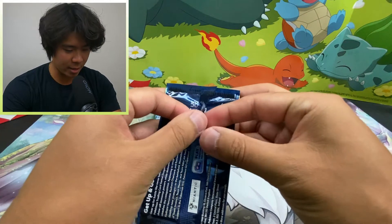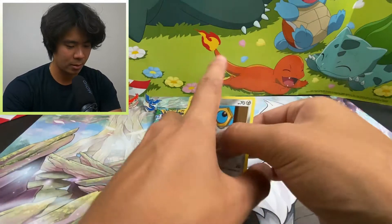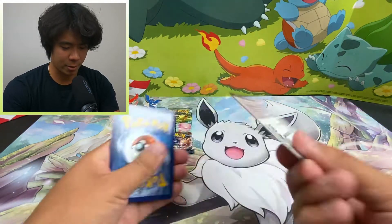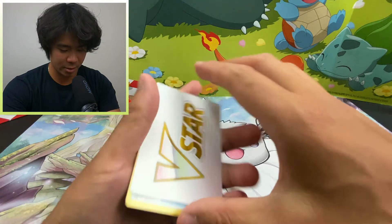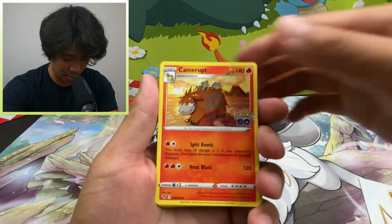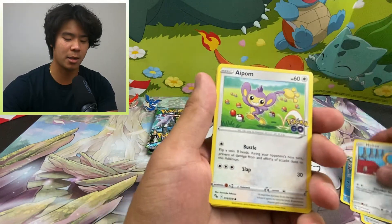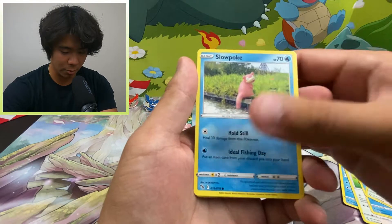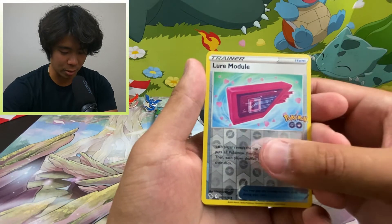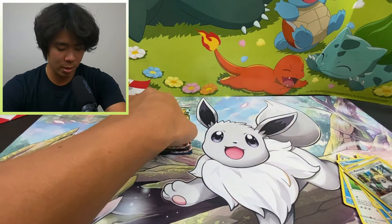Alright, next pack. Got a piece of plastic stuck to my finger. Code card — one, two, three, four. We got a V-Star card — Camerupt. A Rare Candy, a Wartortle, a Meltan, an Aipom, a Magikarp, a Bidoof, a Slowpoke. We got the Lure Module Reverse Holo. And we got the Melmetal.